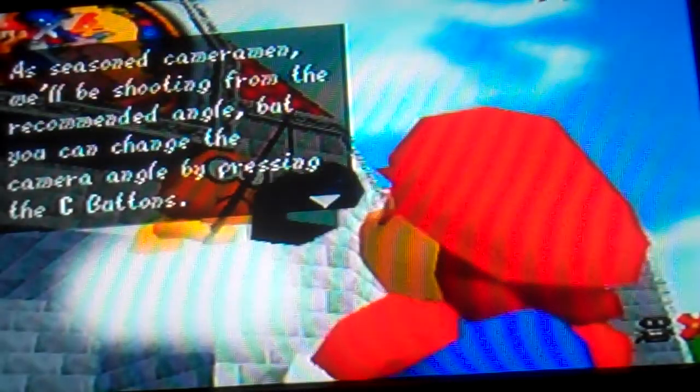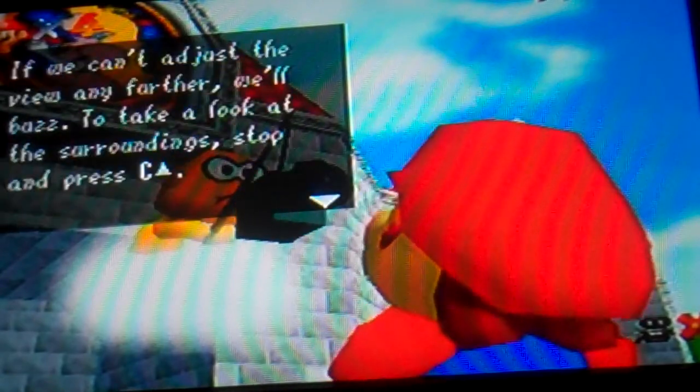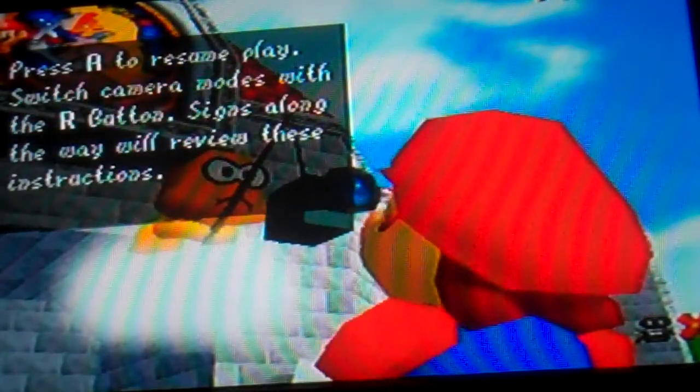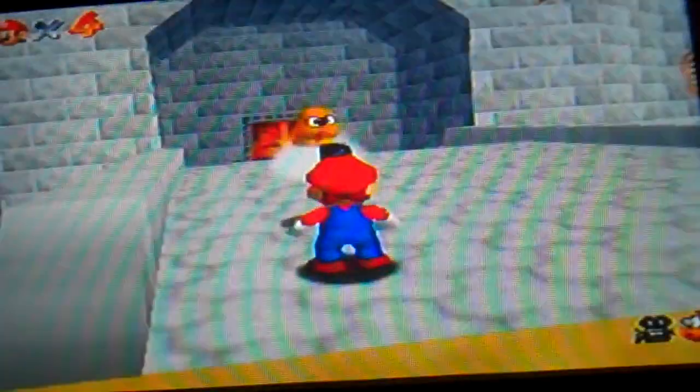'A seasoned cameraman will be shooting from the recommended angle, but you can change the camera angle by pressing the C buttons. Stop and press C up to look at the surroundings. Press A to resume play.' Goodbye, Lakito Bros, outta here. Alright, let's go into the castle for the first time.